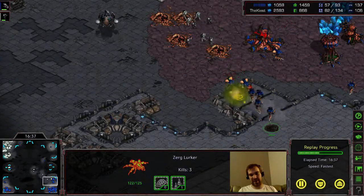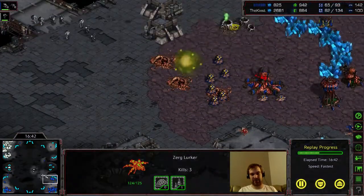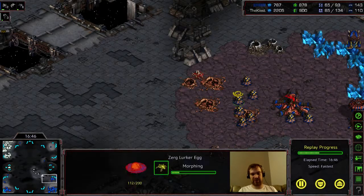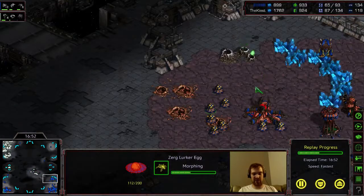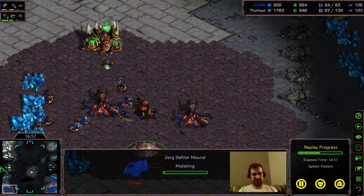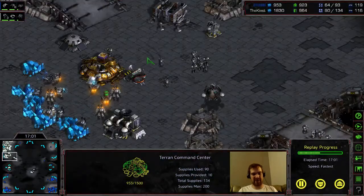I meant to irradiate that unit but I misclicked and irradiated that one instead. Because of that I'm going to retreat — if this thing got in range I'd be in trouble. He morphs all of them into eggs so they'll all be healed soon. I retreat thinking that I crippled him a bit, but I also don't know about this expansion. And because I don't know about it, I'm not as ahead as I think I am, especially since this building hasn't landed and I'm not mining from it.